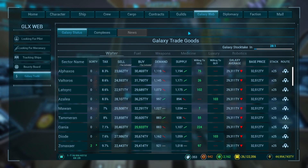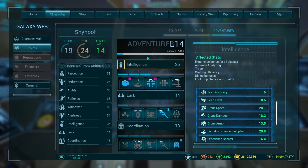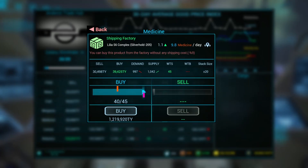In the new patch you also get XP toward adventure for doing trading, which is a nice way to grind adventure XP while making money. If we buy 40 medicine — which is the max with two cargo slots at a stack size of 20 — we can only buy 40.